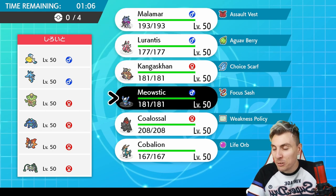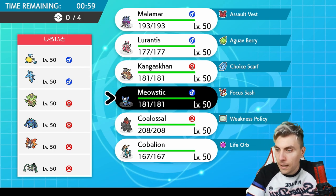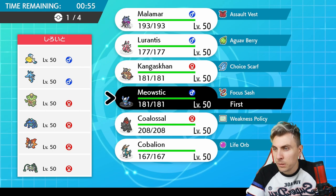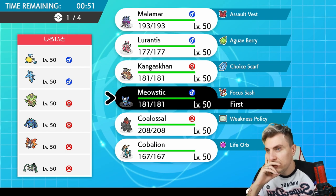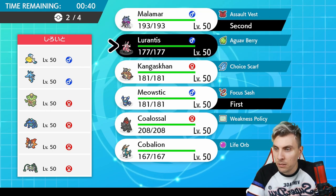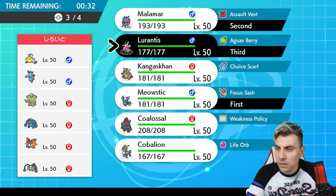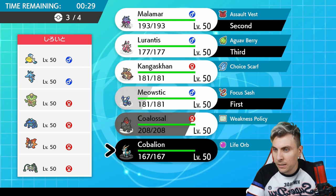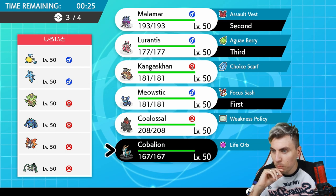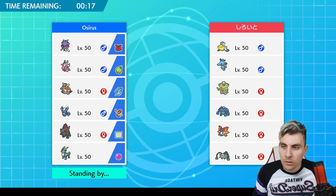We've got a heavy Rain team here: Pelipper, Kingdra, Ludicolo, Seismitoad, Volcarona, and Ferrothorn. We definitely need Trick Room up for this game. Coalossal is pretty pointless here. We'll go Meowstic, and Malamar — then Lornantis in the back, and Cobalion as the fourth. Cobalion has ways to hit most things on this team better than Coalossal, so we'll go with that. Rain is not the archetype I wanted to face, but if we get Trick Room up we're in good shape.